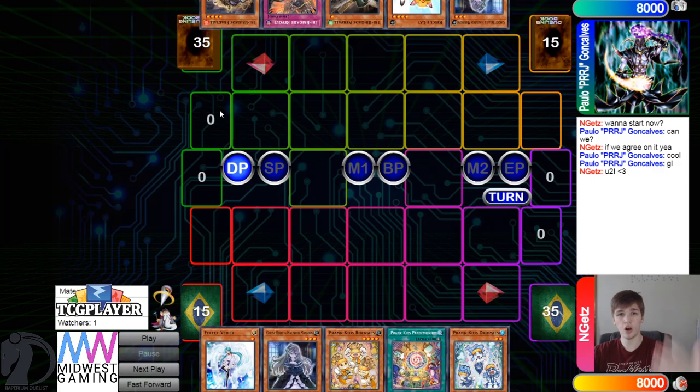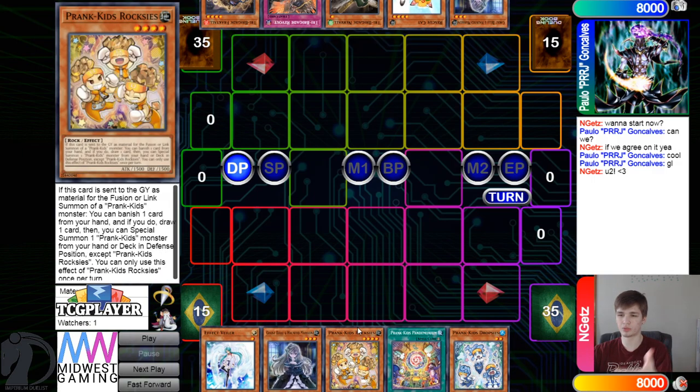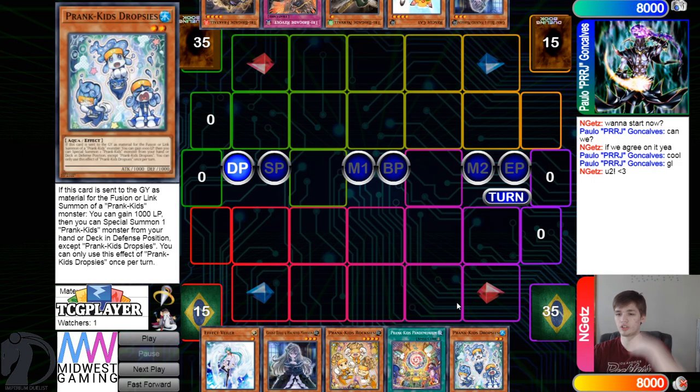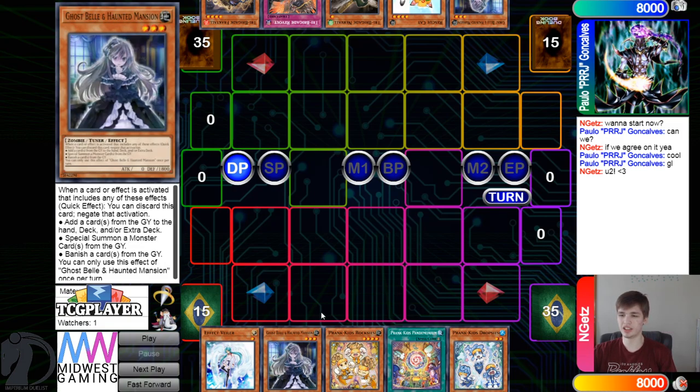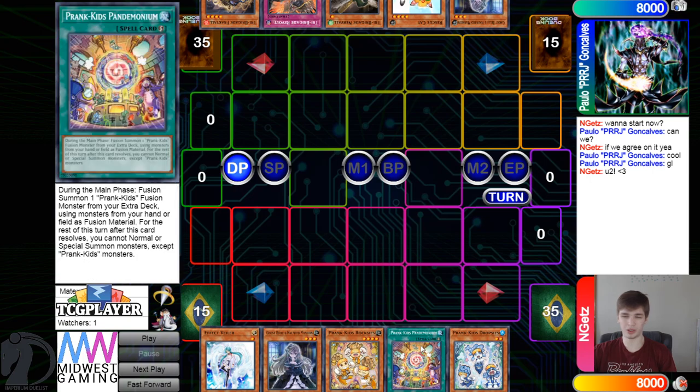Paulo is going to decide to go first. Opening hands we have Valor, Bell, Roxy's fusion spell, and Wander. This is good — multiple hand traps going second, multiple Prank-Kids plus the fusion spell. You can't really ask for much more.